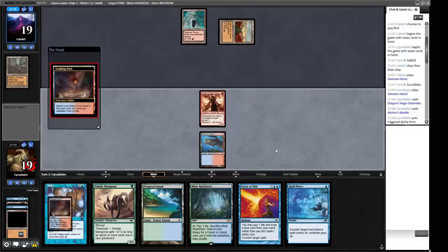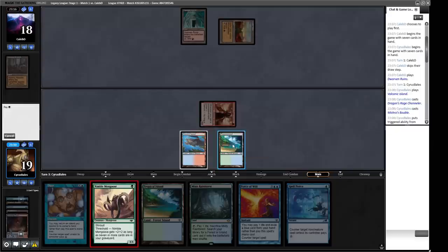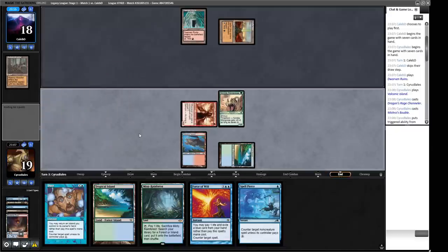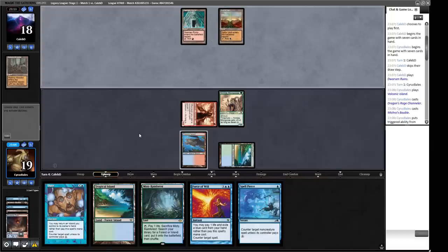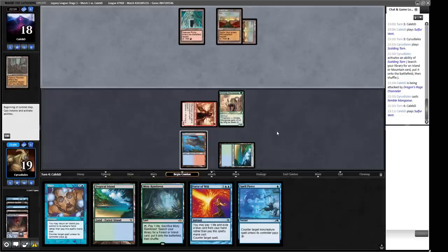We'll crack the fetch for a Trop and play Nimble Mongoose. So we've got Spell Pierce, Daze, and Force of Will — we get to play two of those. We can stop the first Creative Technique and our opponent will have to sacrifice all their lands to do it, sending them back to the stone age. It depends on what creature they find — hopefully one of the weaker ones like the six-mana 3/1, because we can ignore that. Whereas if it's one of the bigger ones we might have to dig for answers.